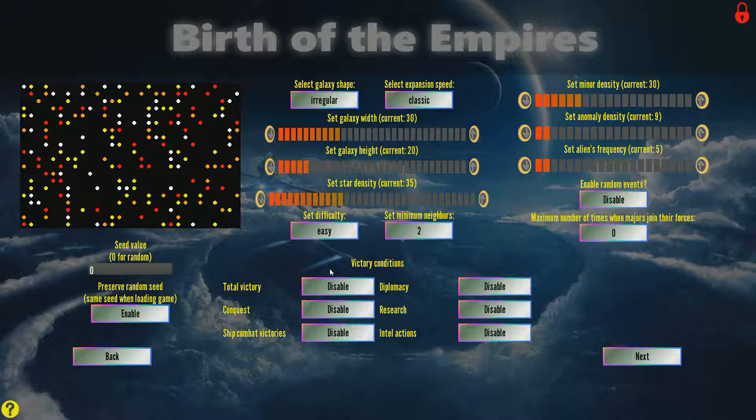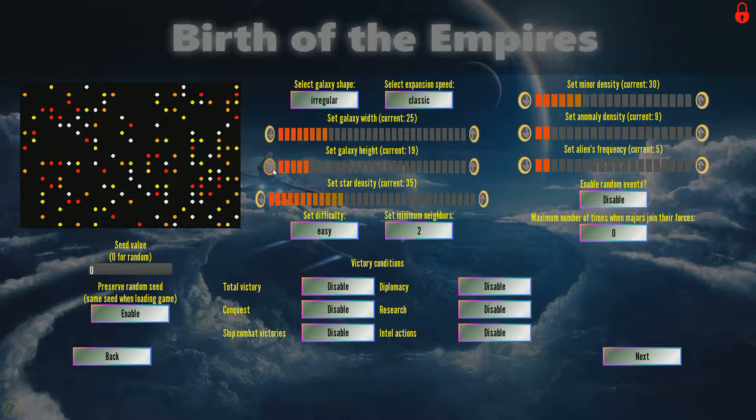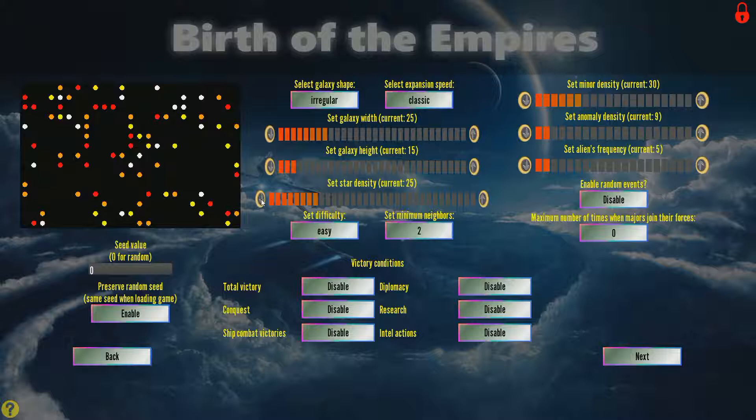We're going to keep the same settings as with the character invaders: 25 width, 15 height, a star density of 25, and a nominal density of 10. And to make things interesting, let's show off impossible difficulty.